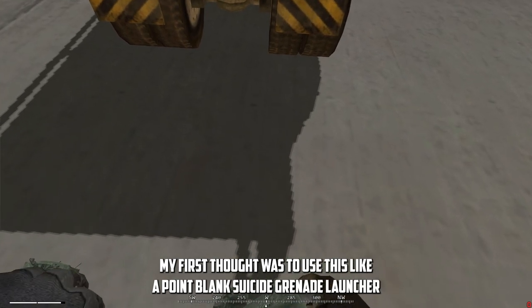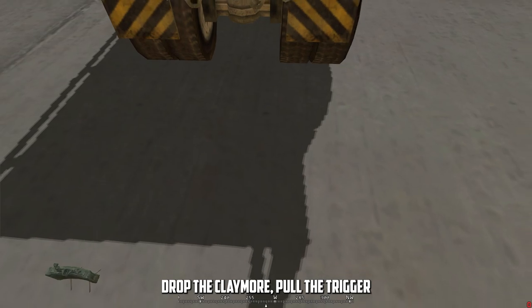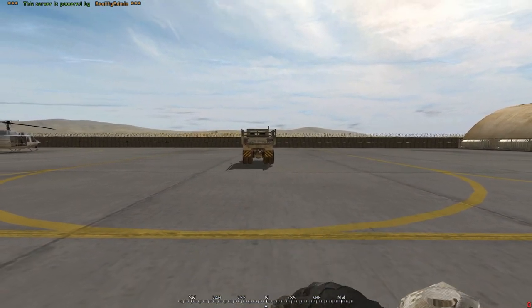My first thought was to use this like a point-blank suicide grenade launcher — drop the claymore, pull the trigger. But as you can see, pulling the trigger too fast after placing the claymore turns it into a dud. It's now impossible to blow up. Great.